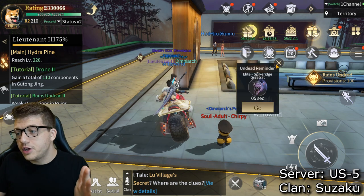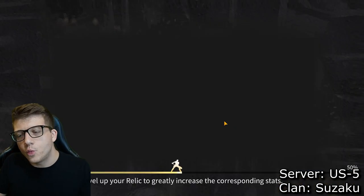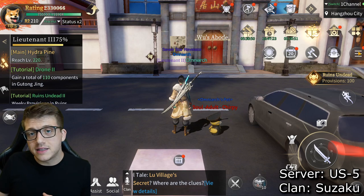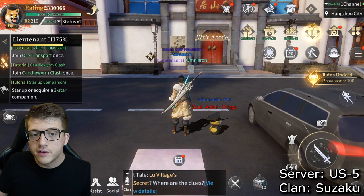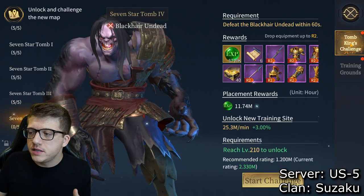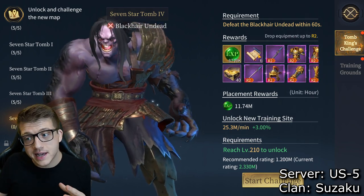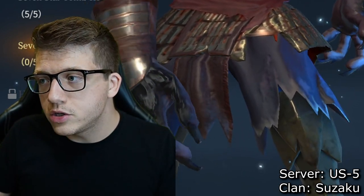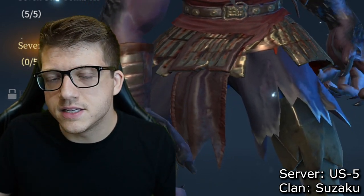So the order is: log in, do your dailies, do your clan bounty and other clan quests, then proceed with your main quest. The main quest is important because even up to level 200 you're still unlocking things like promoting from R0 to R1 to R2. It's also how you progress through the Tomb Kings challenge, which gets you extra equipment and experience. If you're not progressing through the main quest you'll hit a progression wall.